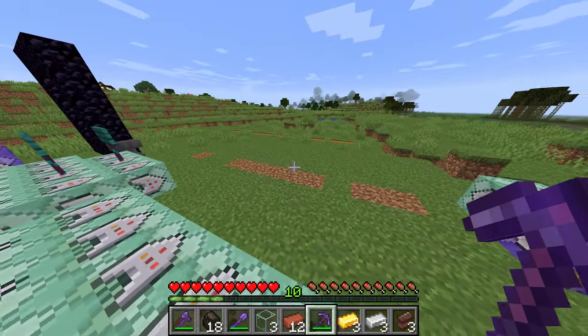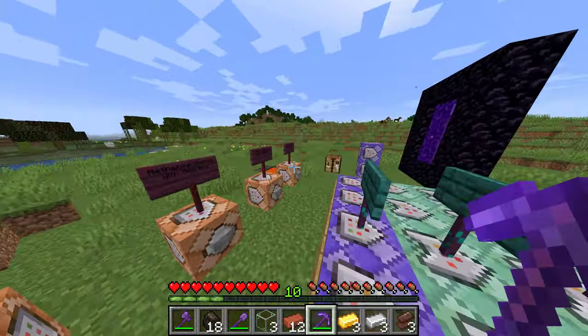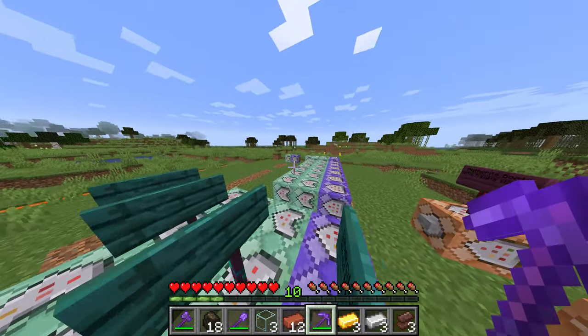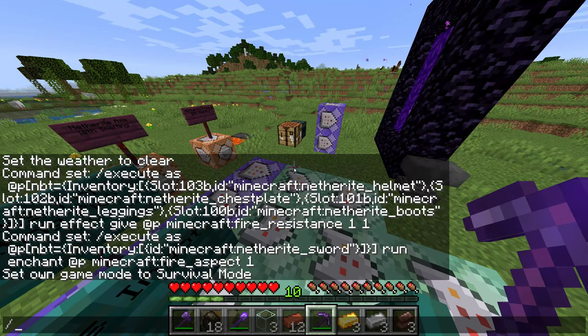Some of those things gave experience and some didn't — the sand didn't because that would have been a little overpowered. The gold and iron did because it makes sense, and that's how much you get in a furnace. But if you're mining a bunch of sand that all melts to glass and you're getting all this experience, it'd just be a little overpowered, so I limited that.